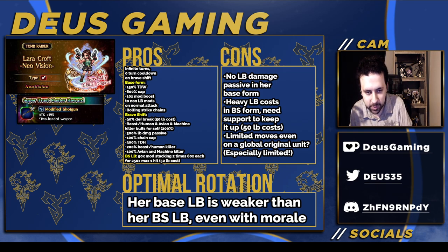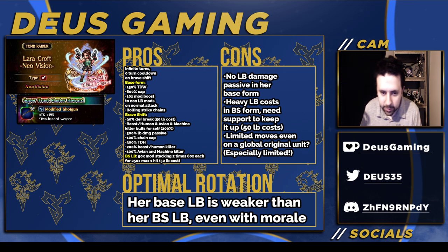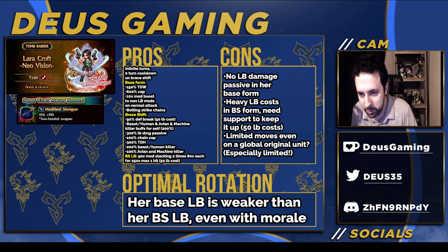In Braveshift form: 90% break, which is what everybody's talking about, but it costs 15 LB crystals, so you have to keep upkeep on that. She also has beast, human, avian, and machine killer buffs for herself at 200%. She has a 300% LB damage passive, which is really good and helps build her a lot easier. She also has a 100% chain cap increase, so give her Lightning's STMR or the crown and you're good.